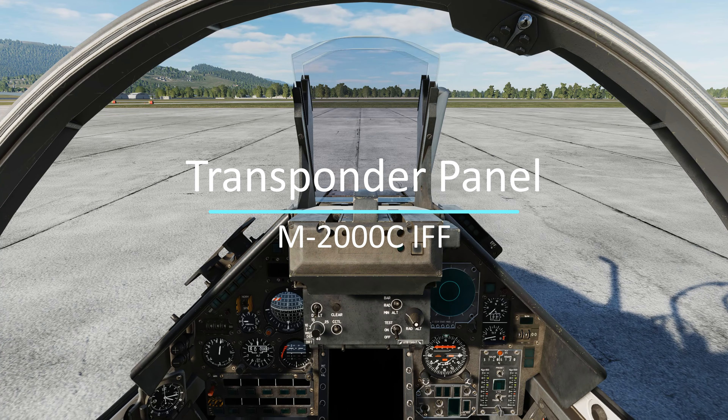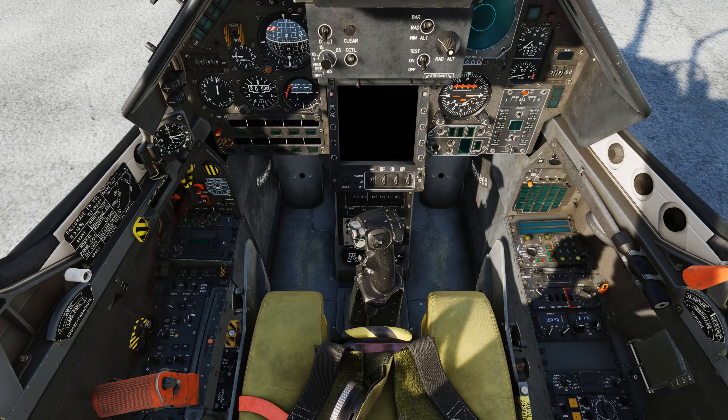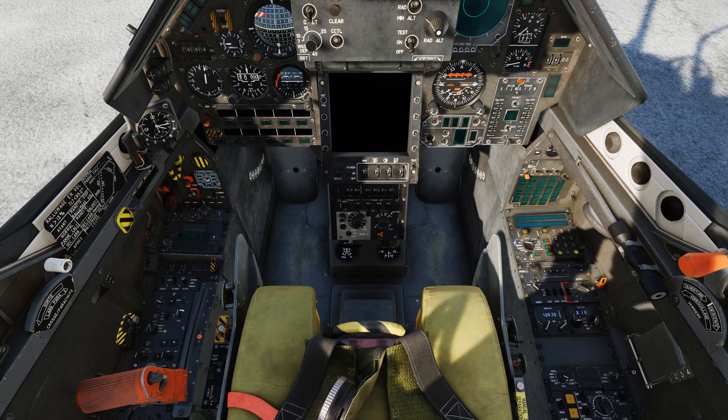So now we're in the Mirage 2000. There's nothing special set up — I just opened up the Mission Editor and placed the Mirage down at Batumi. We're going to go over the transponder, which is located behind the control stick and underneath the radar display. Whatever you have set up to hide the control stick, push it now. For me it's J. We're going to zoom in on the transponder.